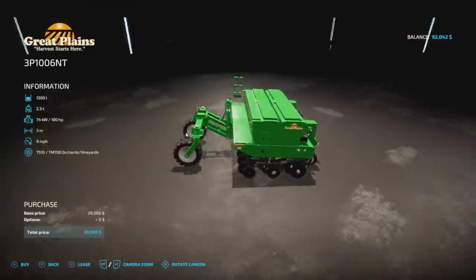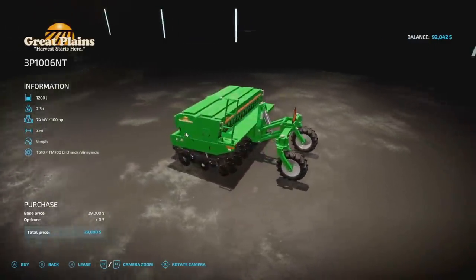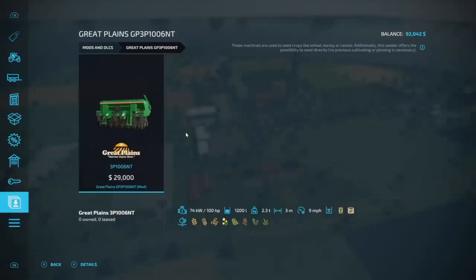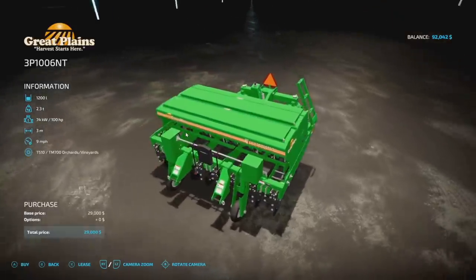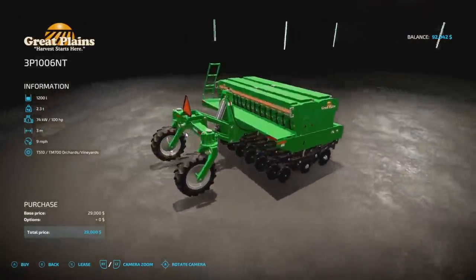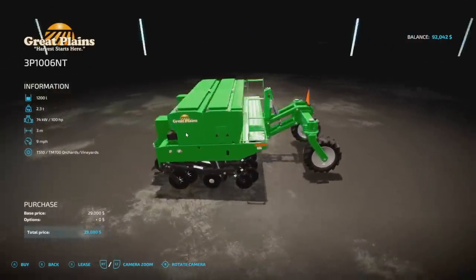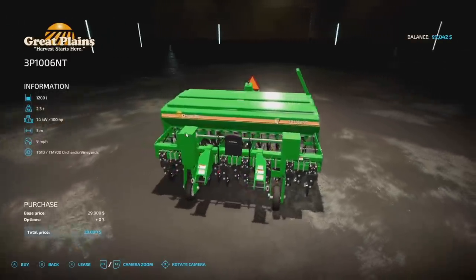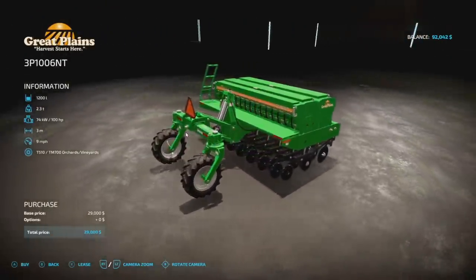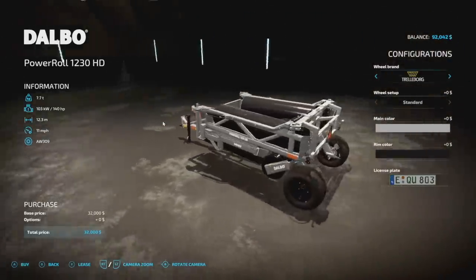This is the Great Plains 3P 106 NT — a smaller planter and seeder that can also direct drill, which is incredibly nice for such a small piece. This may just take the crown for best starting seeder in the game. 29,000 cost, holds 1,200 liters of both seed and fertilizer, 2.3 tons, 100 horsepower required, three meters spread at nine miles per hour, six slots.